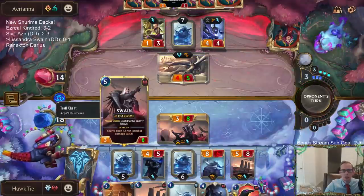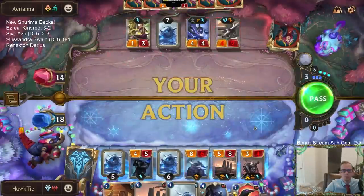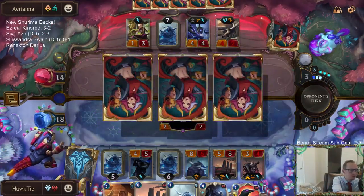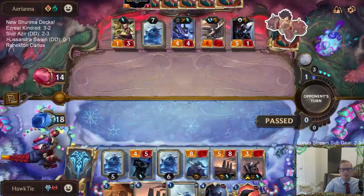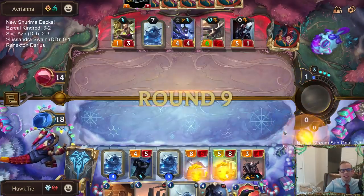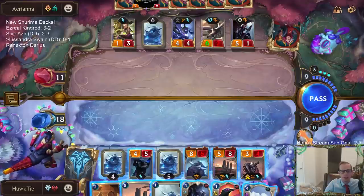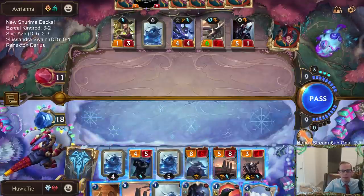Very good Troll Chant — glad we saved that, because this Kindred is super scary. That would have been a good one to have before you attack. I think I'm just going to Avalanche. I can't stop Ledros — what do you want me to do about Ledros?